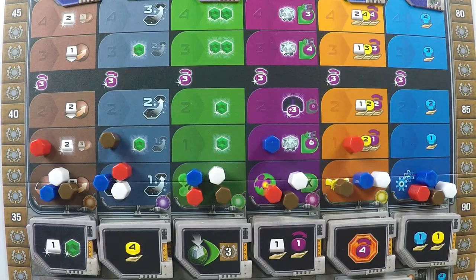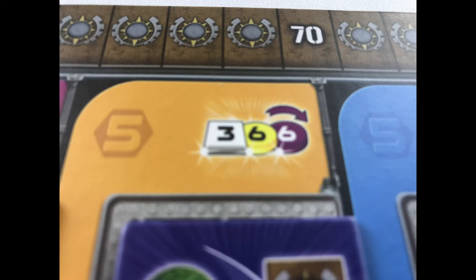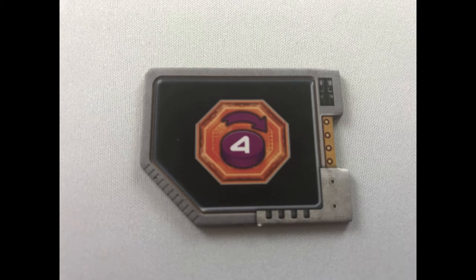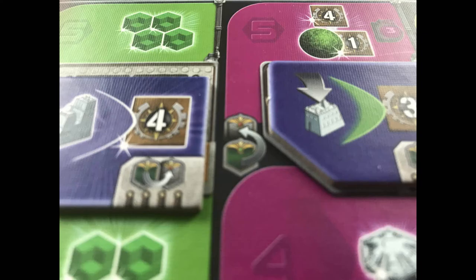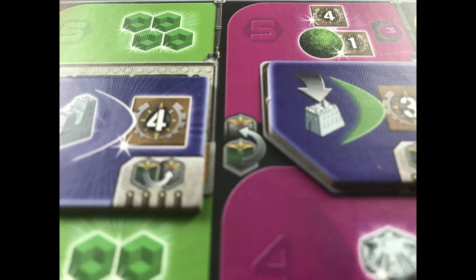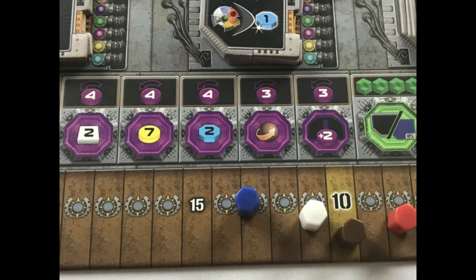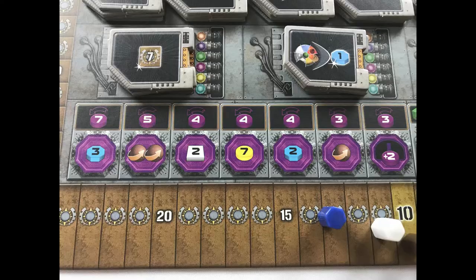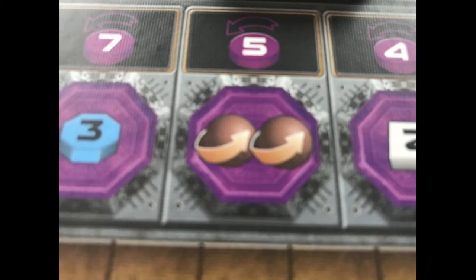Action 5 is research progress: spend 4 knowledge and advance 1 level on a research track. Any bonus at the level the marker is currently on is active immediately — remember to gain anything with a star icon. You can take the advanced tech tile if you are on level 4 or 5 of the track AND you have 1 federation tile green side up AND you have 1 uncovered standard tech tile. Flip a federation token to its grey side and cover a standard tech tile with the advanced tech tile to gain its benefit, but lose the benefit of the standard tech tile it covers. To advance to level 5 you must be able to flip one of your federation tokens to its grey side, and only one player can advance to level 5 on each track. If you pass the power charge line, you charge that much power.